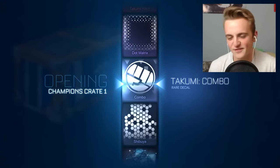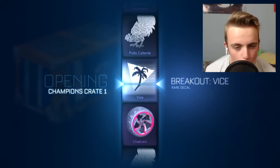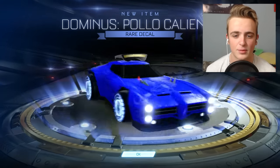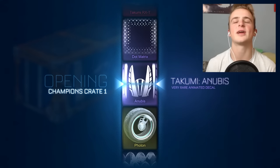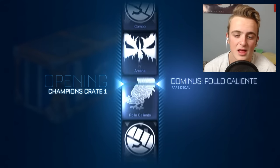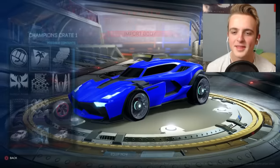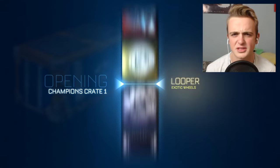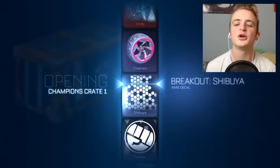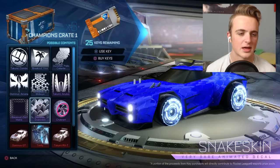That's my plan — just going to keep opening these crates quick fire to see what we get, then I can go talk to Adam. We got Polo Caliente — not really feeling it, kind of lame. We've got 10 more crates and the luck hasn't been great so far, but I feel with 10 left there's got to be something in it. There we go — Dominus GT! That can get you at least 5 crates on the market, so I feel I've made my money's worth. We also got Shibuya for the breakout — I used to rep that decal, it's pretty decent.